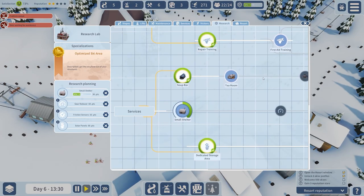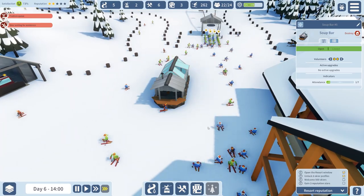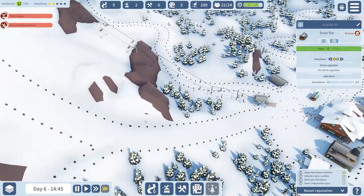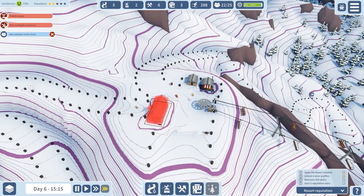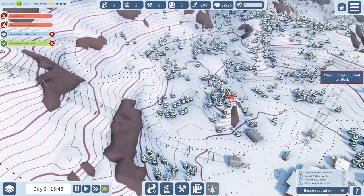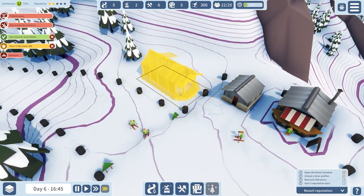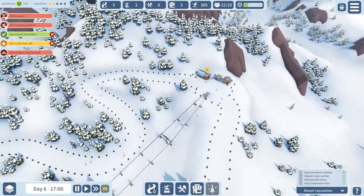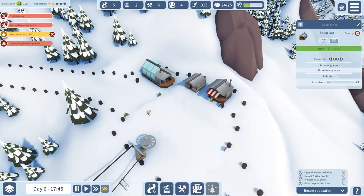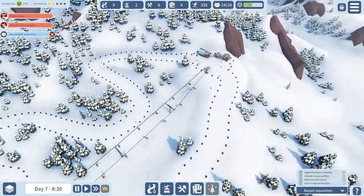We'll assign two people to the soup bar. We're currently researching the small shelter — let's see how many people swarm towards it. Already there's some attendance, which is good. I could put it at the top of the slopes but I can't really fit the soup bar up there since you have to get on the lift to access it. Up here though I think I can place one — I'll place it to see what it looks like and might end up getting rid of it. We now have over 300 skiers.